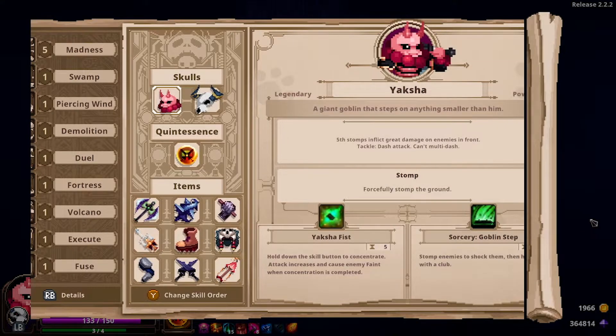Hey y'all, hope you're all doing well and staying safe. Today we have a pretty cool Skull the Hero Slayer run, and this one was pretty special because it's a madness Yaksha run. Yaksha is a power skull meaning it's a bit slower but hits harder. Combined with madness — an inscription from items that increases attack speed — I ended up getting some really cool items: the Thief's Armor, the Explosive Arrow, Berserker's Gauntlet. Hope you enjoy the run! Hit subscribe and turn on the bell for notifications.